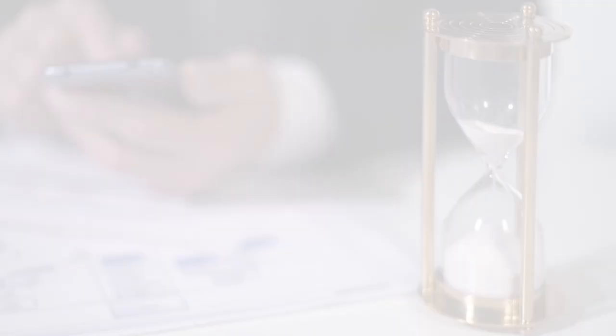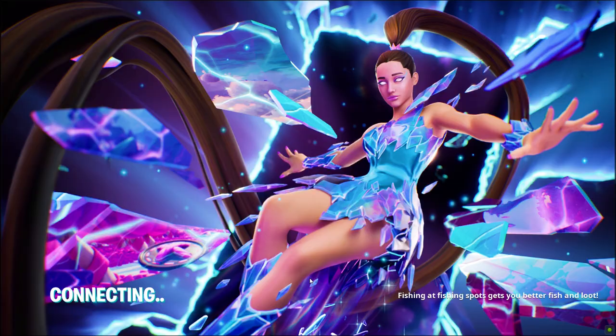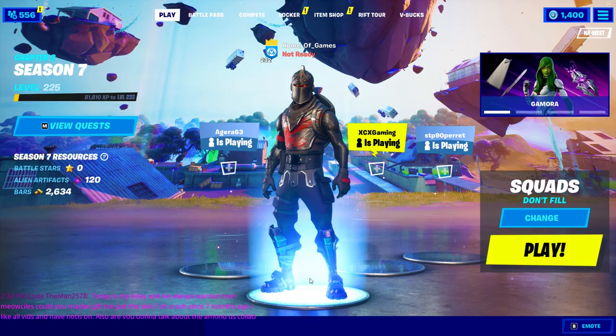Before we get into it, Fortnite Season 7 is quickly coming to an end with just over one month before it's over. Time is running out to unlock all of the bonus rewards, including Prismatic Rick, as you need to be level 225 in order to unlock all of them.